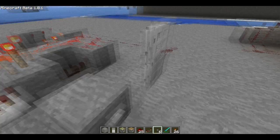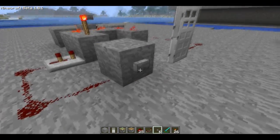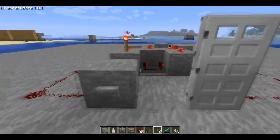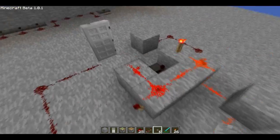There we go. Now it just flips the power. I'm not sure what that first flash was — every once in a while buttons kind of spazz out like that. But yeah, now every time you press the button, either it will hold the power, or it will hold the power off. So you can use that for a door, like a two button door.